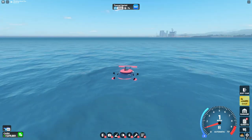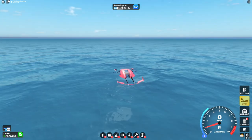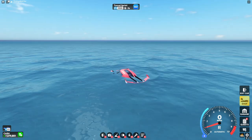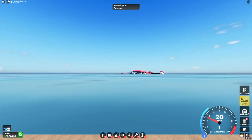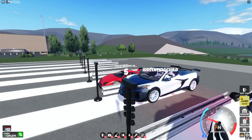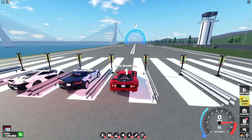Looking out at the drag strip, it actually seems like they updated the water texture again and the water seems like it's way further out — but if you look under the ground, it actually stops right here, so you'll end up falling off. Here is the time on drag with the R400.